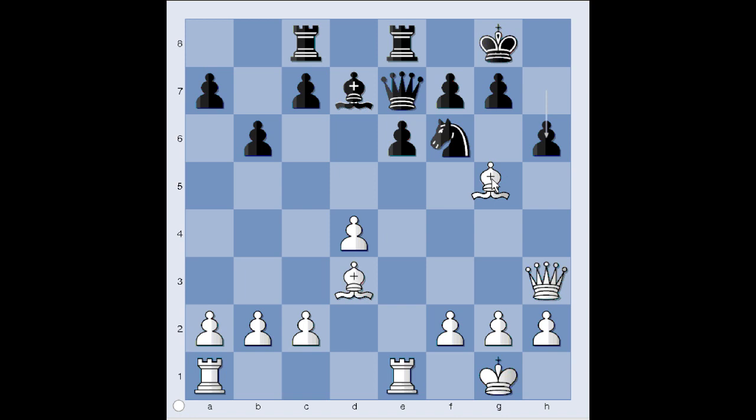Ready? Taking the knight. Bishop to e3. D2 — this is the winning move. Bishop takes pawn. And after pawn takes bishop, queen takes on h6, and black can't defend this position. Rook is coming.